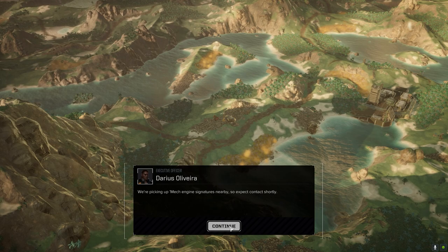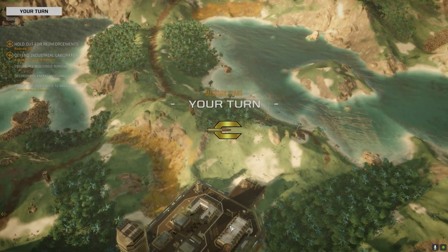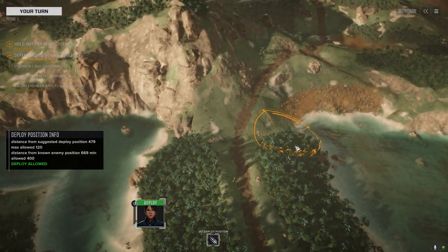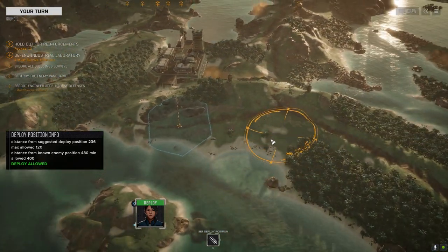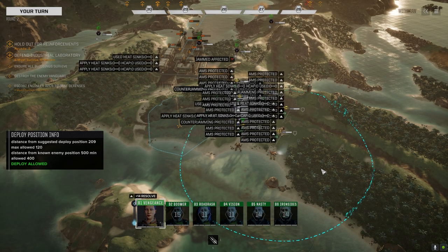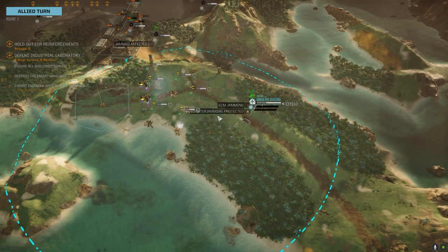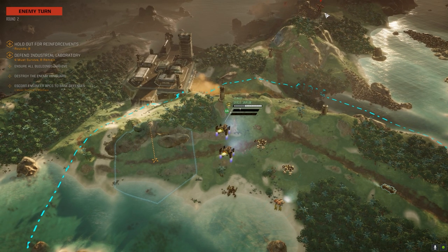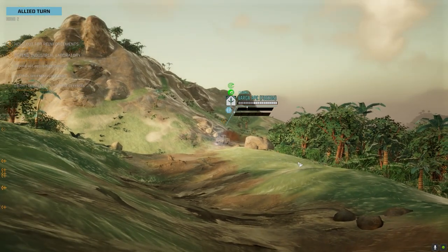Alright, the map - we've got guys there and there. The enemy is right there, and at least our vehicles have a chance to get here. We start behind the hill. We've got a Bargear Fusion with MRM 30s. What do they have? Is that a Longbow? It looks like a pair of Marauders and a Longbow. At least I think it's a Longbow.